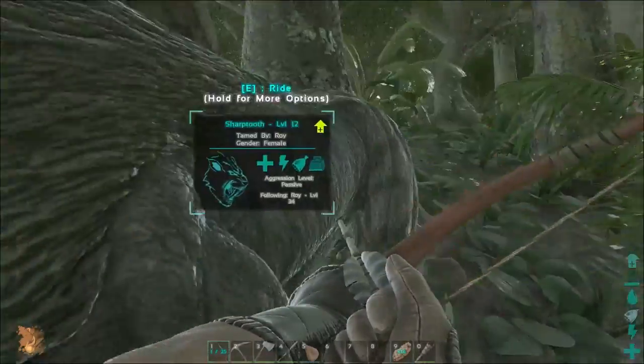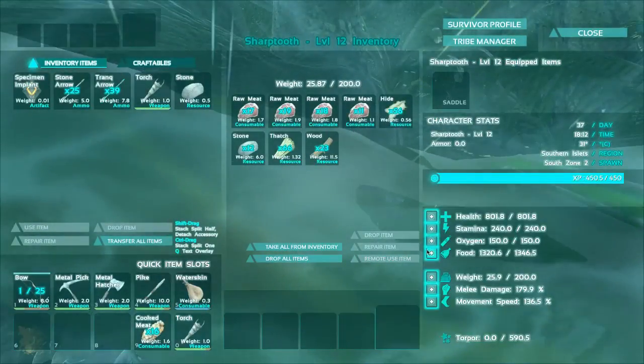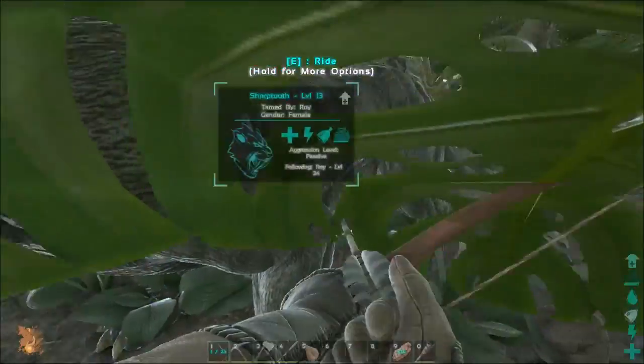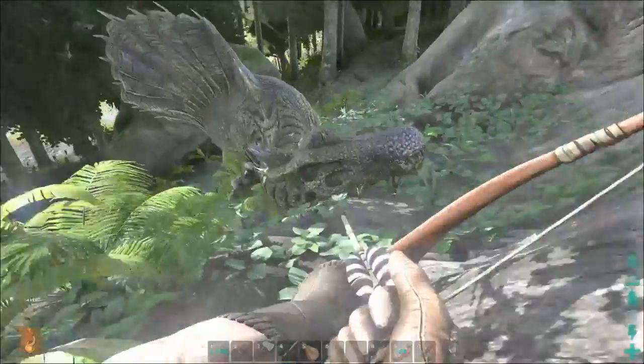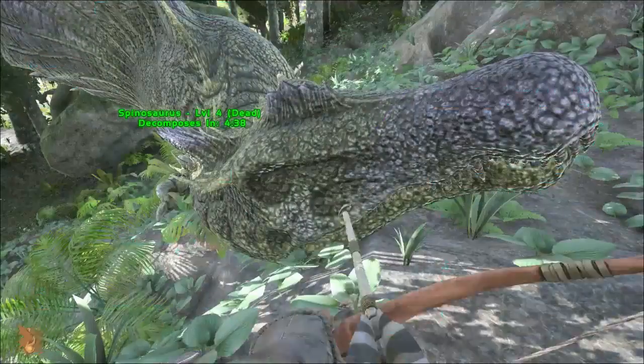Hey, just don't poop at me, just don't poop in front of me. This guy is leveling up, so what I want is more stamina. More weight would be nice. There goes the Spinosaur — I had 50 arrows initially, now I have 25, so 25 arrows used.